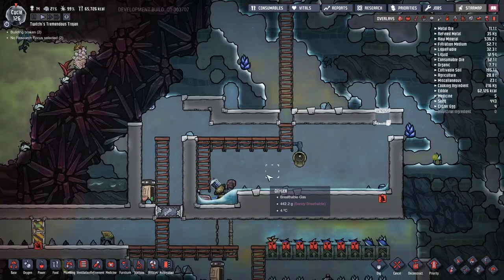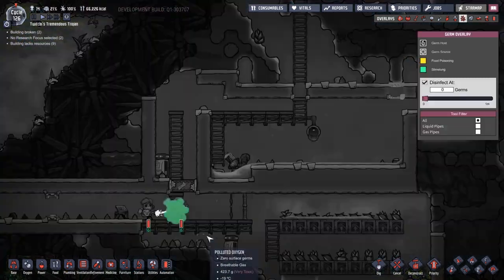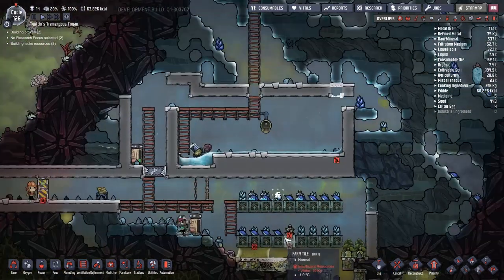Everything else seems to be working fine and we have finally got our water moving into the cold biome to chill out. It's been warming up in the hot biome to get to about 40 degrees temperature to kill off any and all food poisoning that exists there.